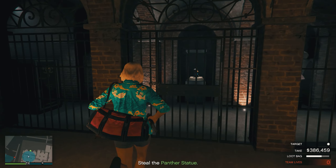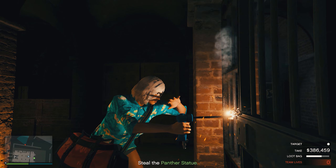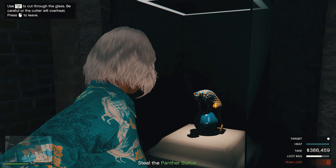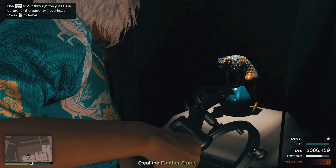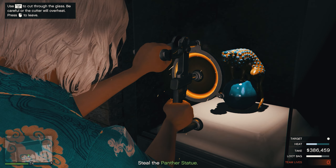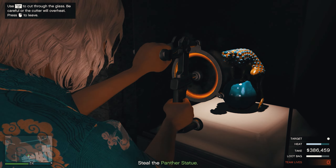We made it again. Now, how are your nerves? Steady? You will need them to be if you want to get into that bulletproof display case — steady nerves and a plasma cutter.